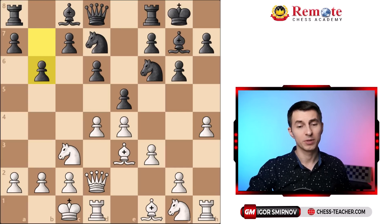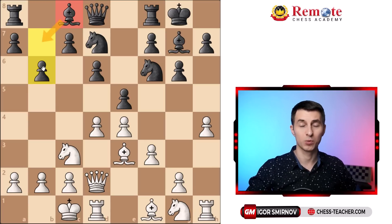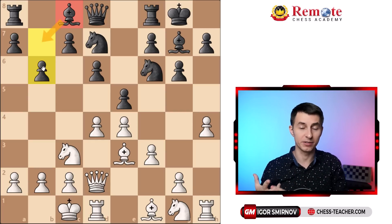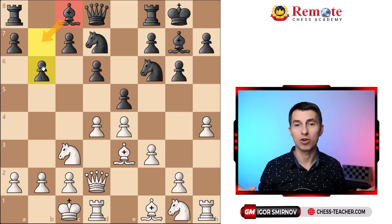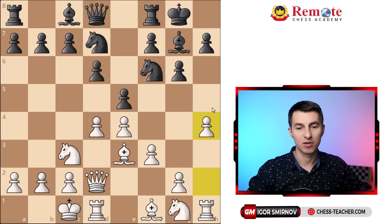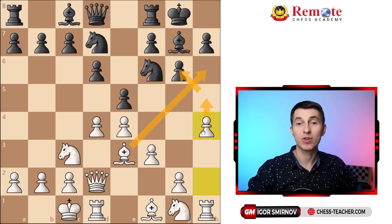We can see that the black player just continues developing his pieces — he sees that the bishop needs to be developed and wants to put it to b7. That's what classical chess tutorials tell you to do: in an opening you develop minor pieces and castle. This is exactly what black is trying to do, so I don't want to be too harsh on black. But in terms of planning, you've got to figure out what's going on. White is trying to attack on the kingside, and this is quite dangerous — black needs to address it somehow.